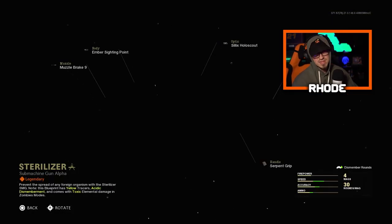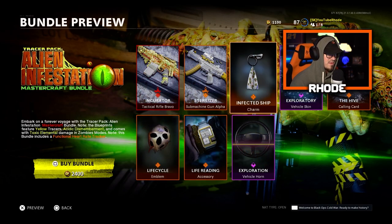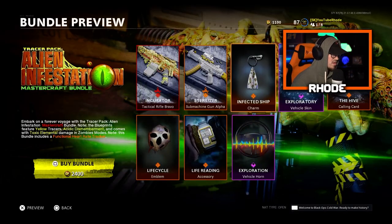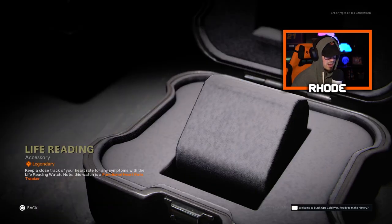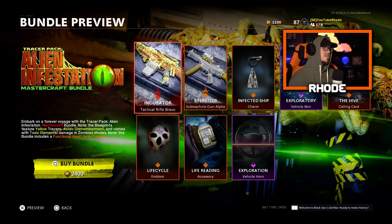Then we have the SMG, the Sterilizer, which is the MP5 — very good in Warzone and multiplayer. It has yellow tracer fire with an acidic dismemberment effect. Then we have a charm — a legendary ship charm — a vehicle, the Hive calling card, the Life Cycle emblem, a life reading accessory with a heart rate tracker, and a vehicle horn. Let me know what you guys think about this.